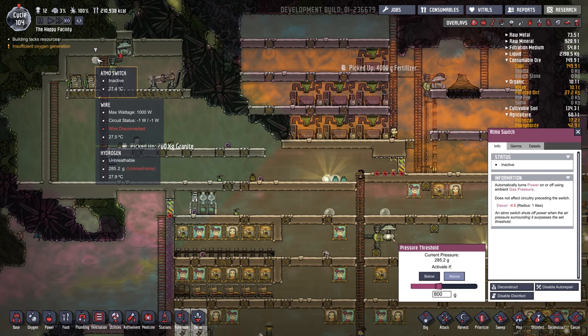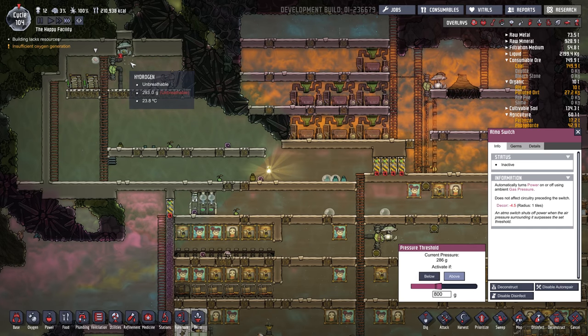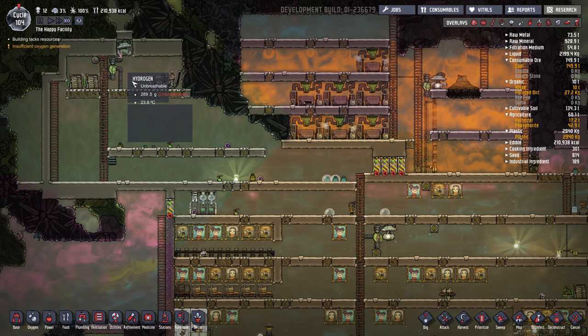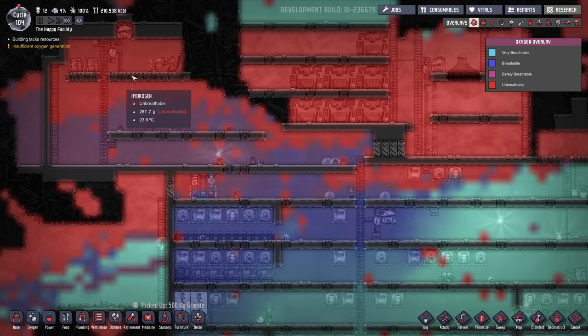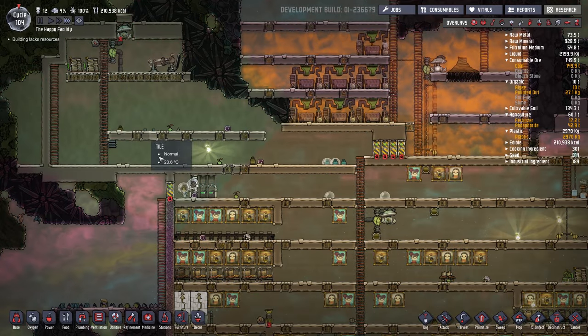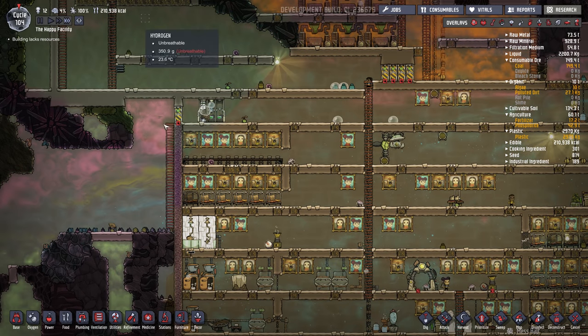I put an Atmos switch on so it only kicks in if the pressure gets above 800 grams. That way it's not wasting energy. There's not much hydrogen in here right now.